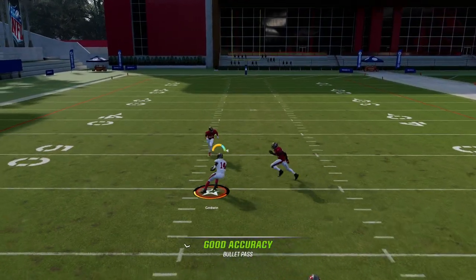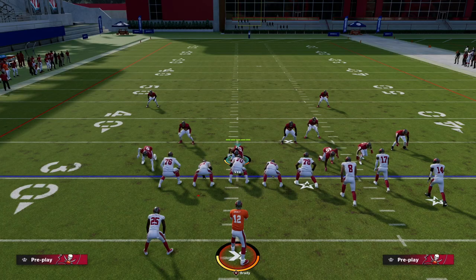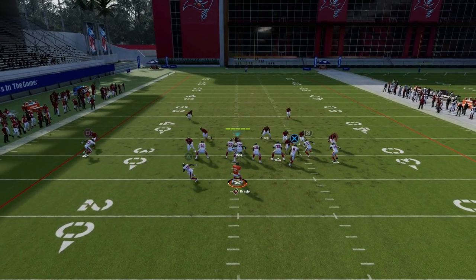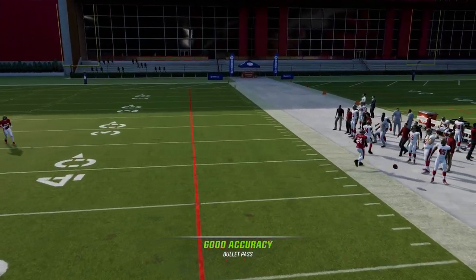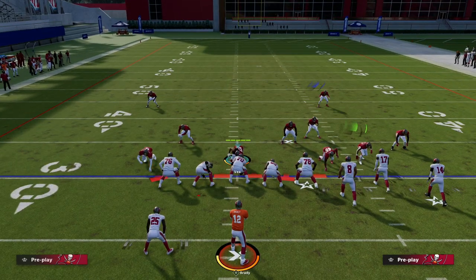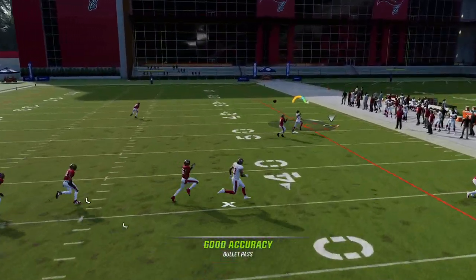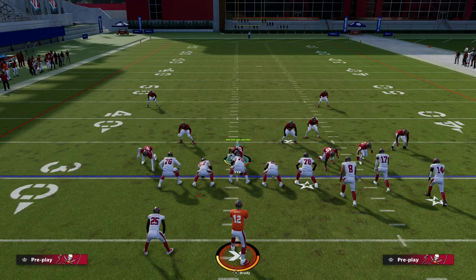You can actually string two coverage adjustments together. We can shade outside and over top. What this does is there's no jam on Godwin — he plays more of a back-shoulder technique — and you see he plays that significantly better when he doesn't press. If I'm off coverage and I shade outside, watch how this plays the corner. It's even better: he's not getting so cooked because the press animation is not causing us any issues.